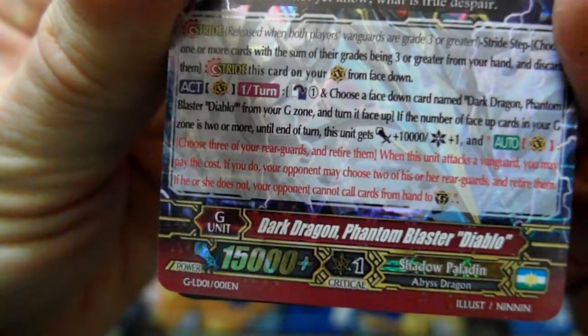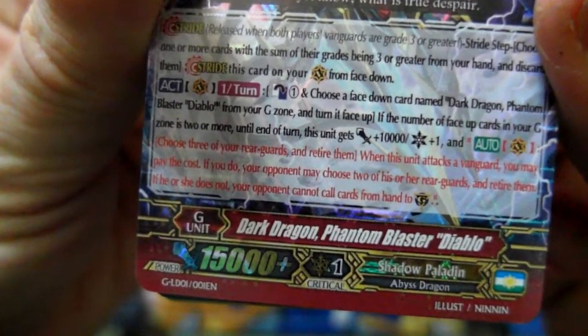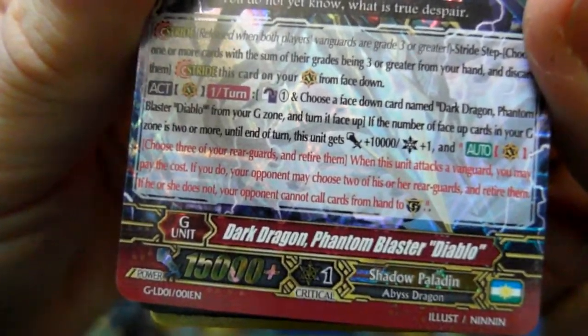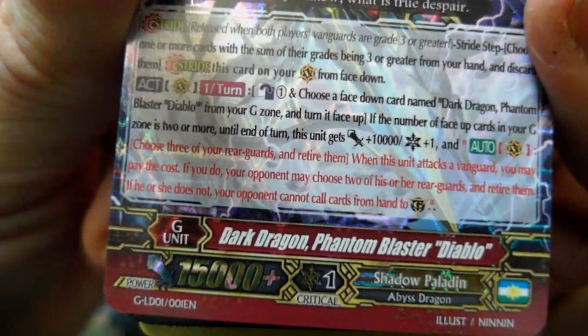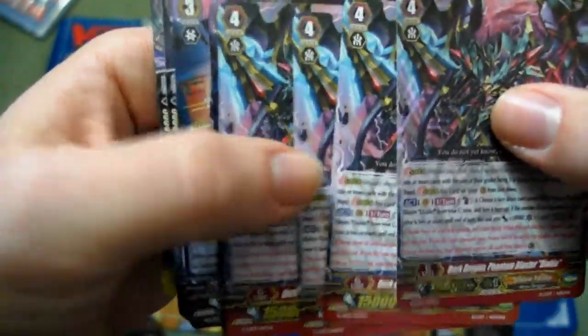The main stride unit of the deck: Dark Dragon Phantom Blaster Diablo. Counter Blast 1: choose a face-down card named itself from your G-zone and turn it face up. If the number of face-up cards in your G-zone is two or more, until the end of the turn this unit gets plus 10,000 and critical one — so it's already 26,000, you've retired a unit, and now it's 36,000 with critical one. On Vanguard, choose three of your rearguards and retire them. When this unit attacks a Vanguard, your opponent may choose two of their rearguards and retire them — if they do not, your opponent cannot call cards from hand to guardian. That just breaks the game, and there are four of them in this deck. Good thing you're only allowed to do that once per turn.